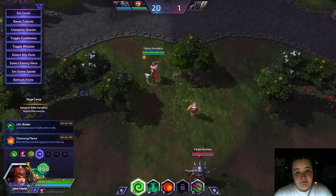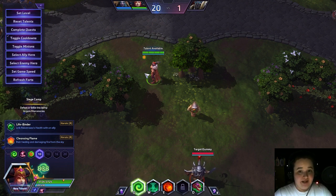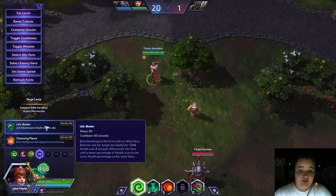The ult I'm recommending is Lifebinder. I used to always go with Cleansing Flame, but it's kind of like Dragon Queen — you need to preemptively use it. There's a really hefty wind-up time. With Lifebinder there's no wind-up time, and you can also use it on yourself — something Cleansing Flame can't do. When you pop Cleansing Flame, Alexstrasza is not technically on the field. With Lifebinder though, it's got half the cooldown. You can heal yourself with it if you have to.